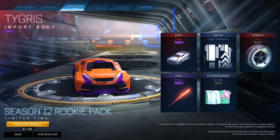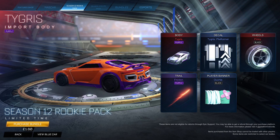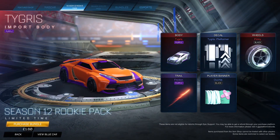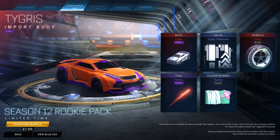So the rookie pack, which normally I'm not a fan of at all, has the purple Tigress. Like, who actually uses this car? But it is a very cheap bundle — it's £1.60 for me, which is like $2.50 or something for you guys in America.